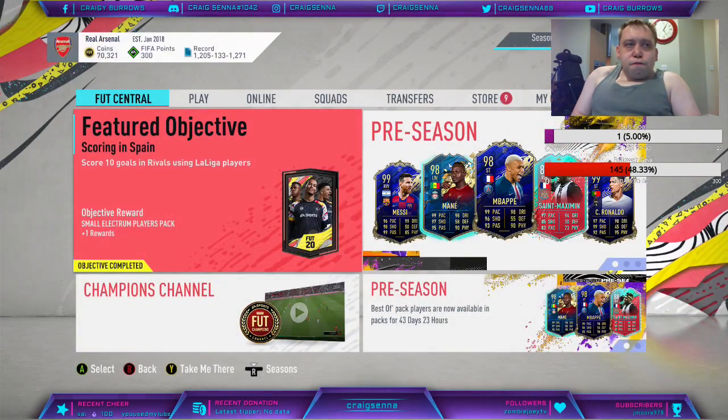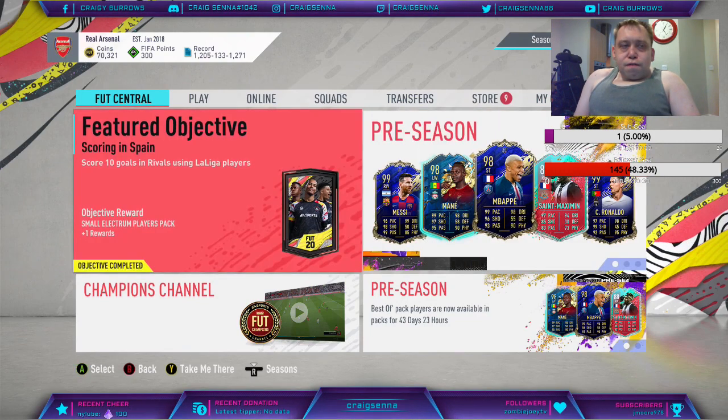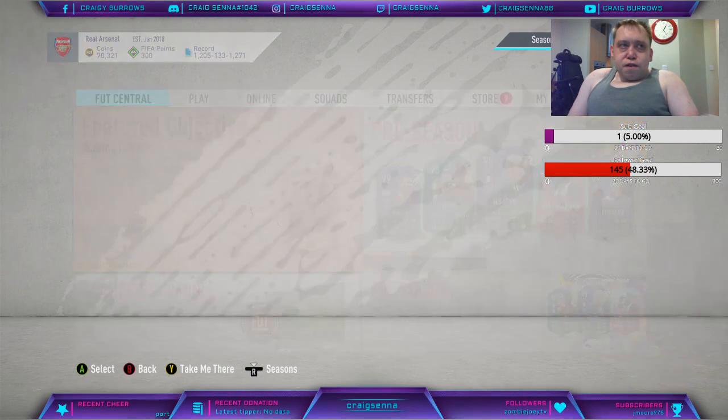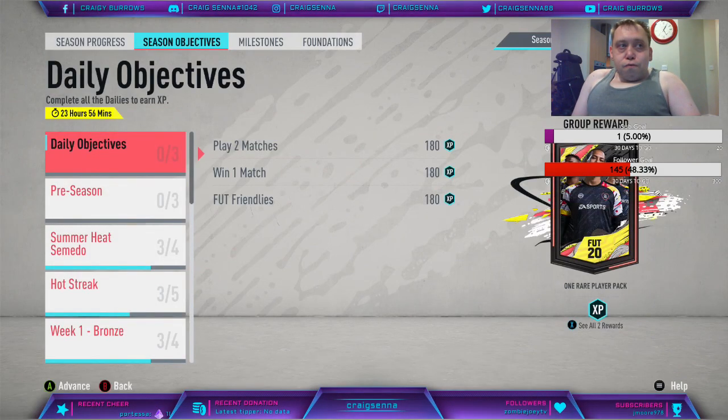We have got pre-season loan cards. The best of pack players are now available for 43 days, so we do have a chance of packing all these top cards again. I am saving the packs - I have 9 packs at the moment and I am hoping to get more packs. Let's go into the main objective tab and see what we have got.